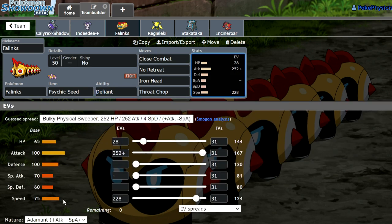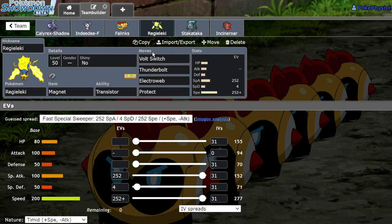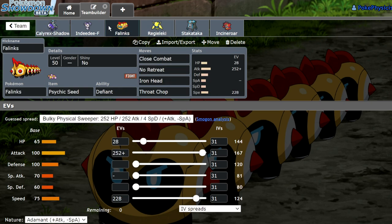The speed tier on this thing is garbage. If it had like 80 or 85 speed it'd be a lot better, but we're at a speed tier where at plus one we outspeed like Whimsicott and stuff. We would need to Electroweb something like opposing Calyrex Shadow or opposing Zacian after we already have our No Retreat up in order to actually outspeed and KO them. Luckily at plus one we are able to live a Behemoth Blade from opposing Zacian, which is pretty nice.